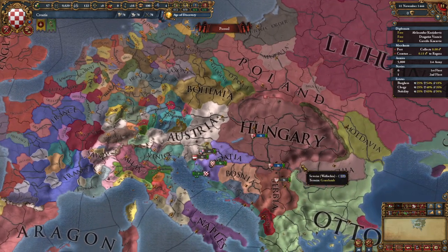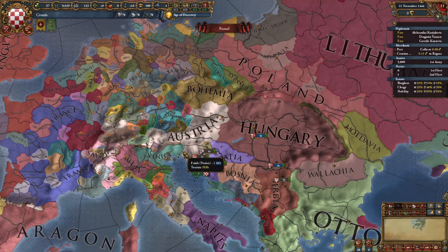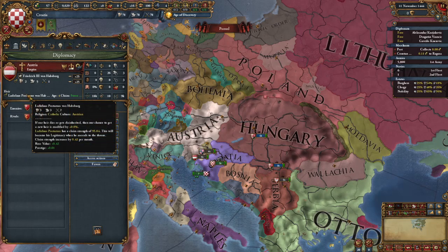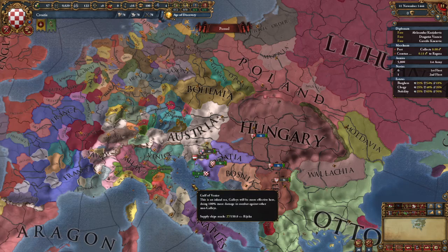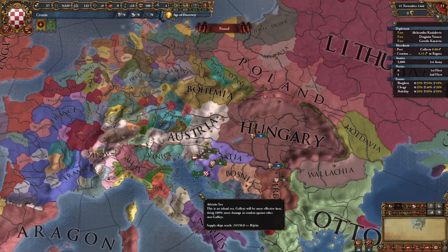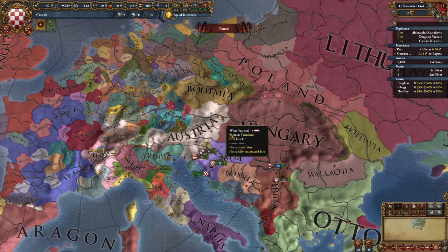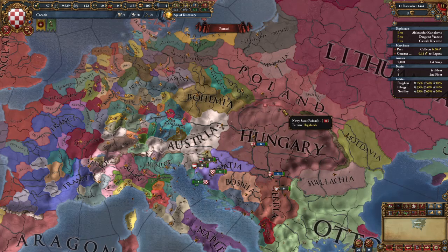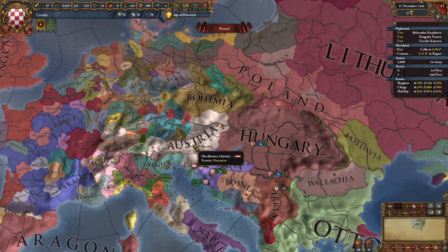Hungary gets a similar event where they become a personal union under Austria voluntarily. It happens about ten years after the game starts, plus a couple of months, and there's a 25% chance of happening if this guy survives. The problem is that in that event they also inherit Croatia. The difference is, if you are a player in Croatia, you lose. You need to be independent from Hungary in ten years — that must occur. If it does not occur and they choose to fall under Austria, your run is over, period.